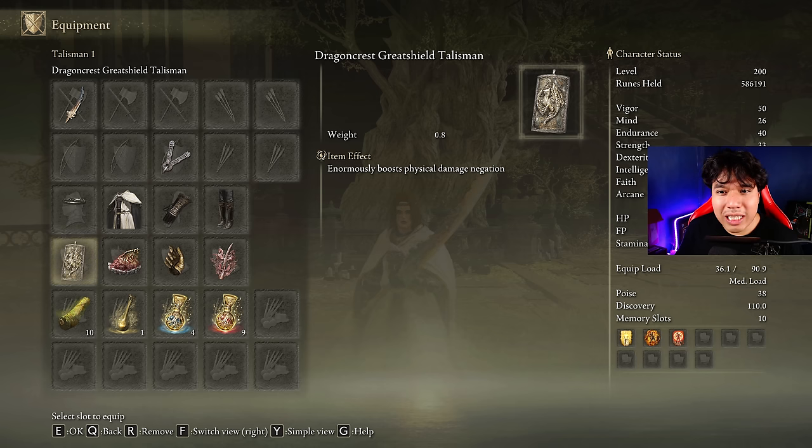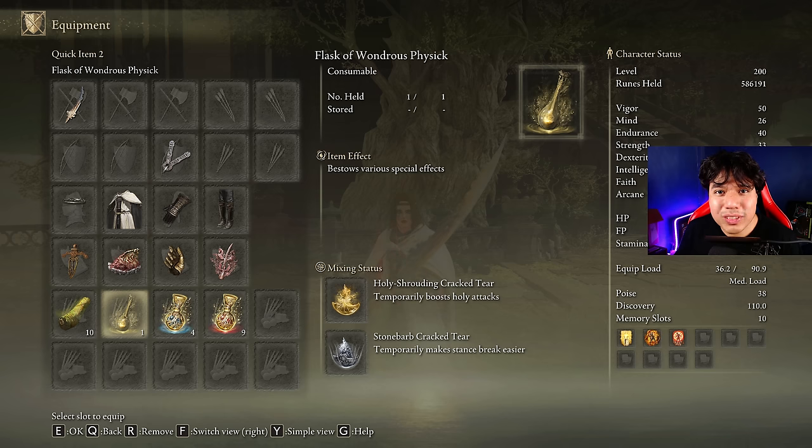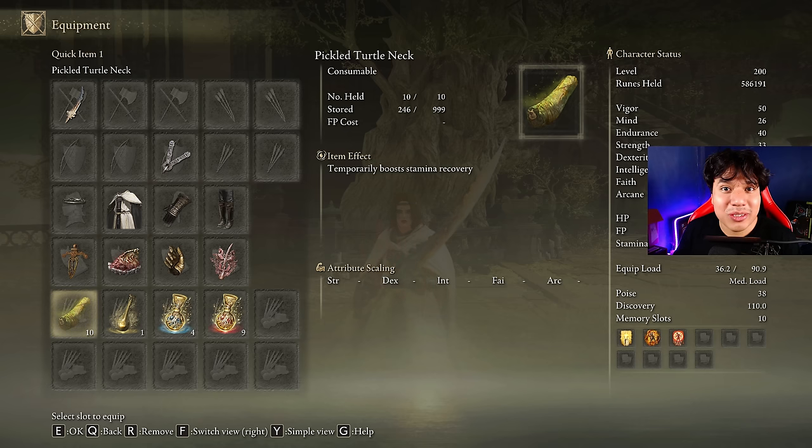However, I will replace the Ritual Sword Talisman with the Dragon Crest Greatshield Talisman in order to be as aggressive as possible without risking too much. A very good alternative is the Sacred Scorpion Charm, though you will take a little bit more damage with this one. In our Flask of Wondrous Physick, we are going to use the Holy Shrouding Cracked Tear and the Stonebarb Cracked Tear, but the Thorny Cracked Tear is a great option as well. This weapon consumes a lot of stamina, so be sure to craft some Pickled Turtle Neck to boost your stamina regeneration speed.